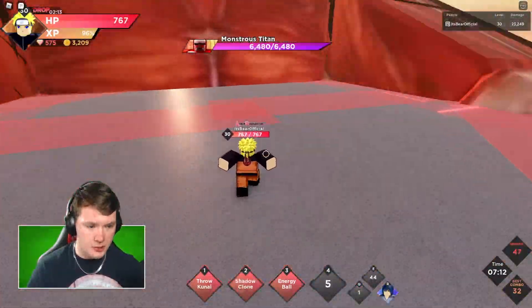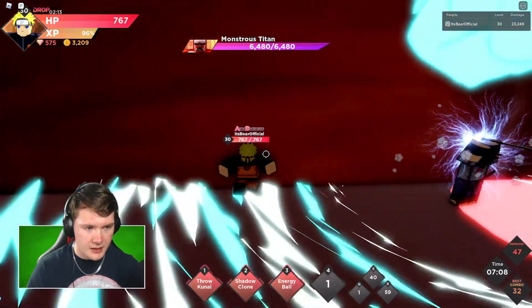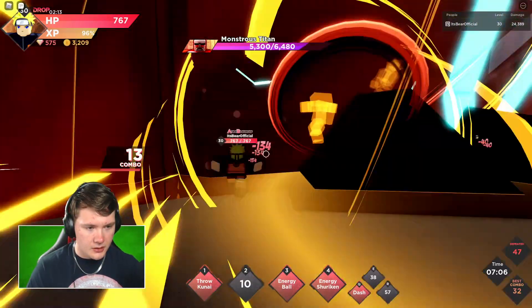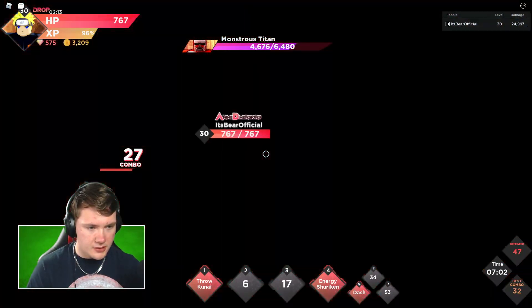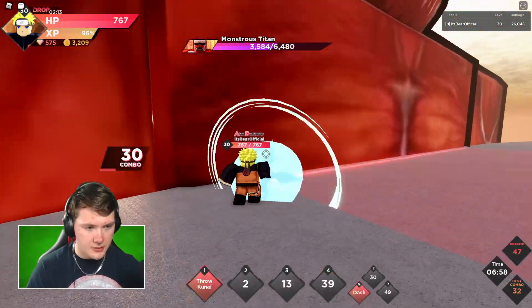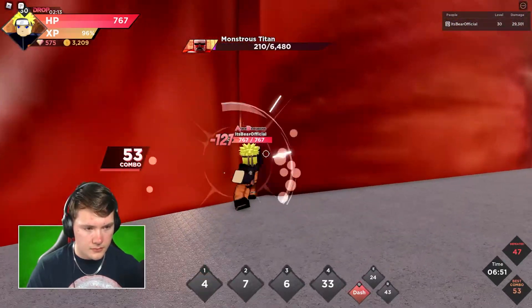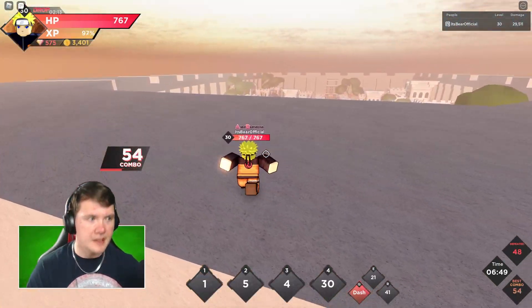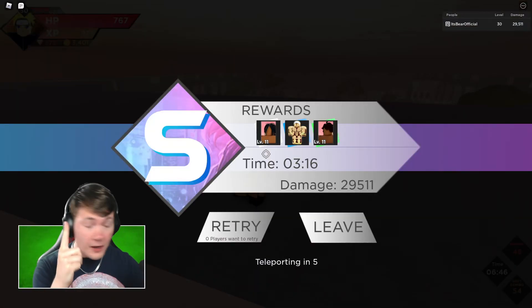We're at the Colossal Titan - this is gonna get intense. We have Sasuke to do some extra damage here. He did an explosion, but we do the energy shuriken. We have him defeated - let's see if we get the accessory.